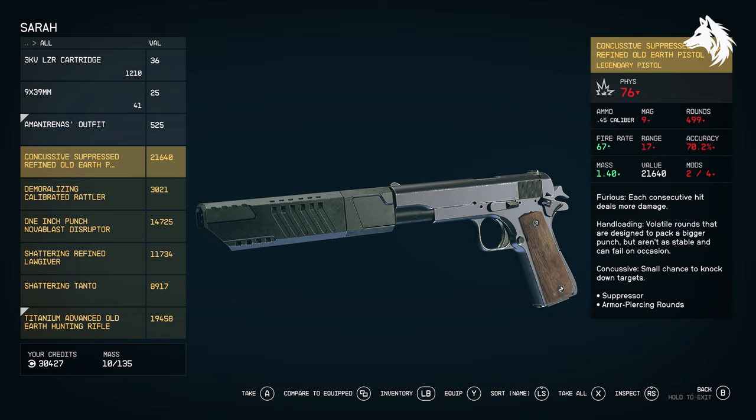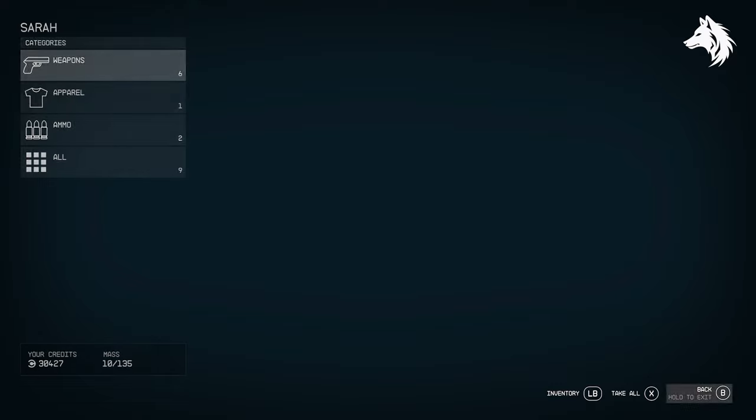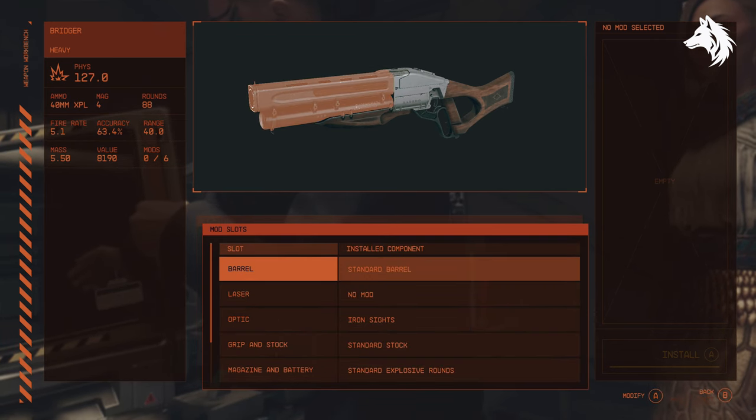First is the perk prefix, and there are 38 possible perks for weapons to have. Legendary will have three equipped, and for the Old Earth Pistol I have here, I have Furious, Hand Loading, and Concussive. For the Rattler here, I have Space Adept, Incendiary, and Demoralizing. So the first prefix is simply named after one of the perks, and it seems to be random which one is named after from the three available. Of course, if you only have one perk, it will be named after that.